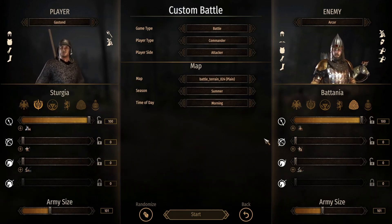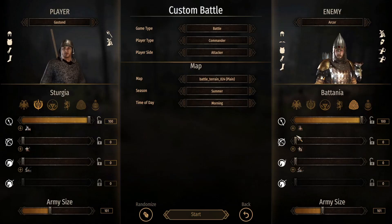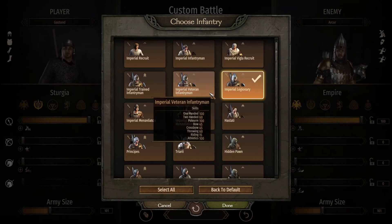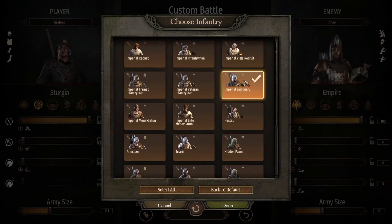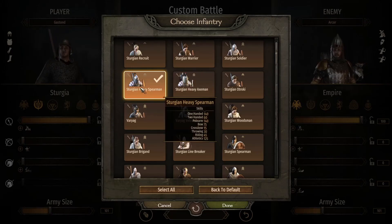The best all-round units are definitely the Empire. They also have good archers, so the archers are good too, but the infantry is insane — just insane.